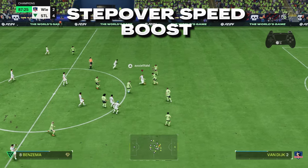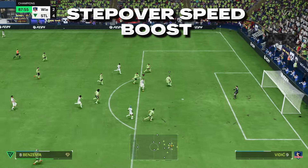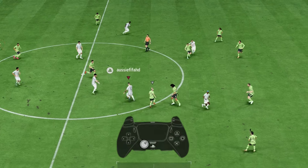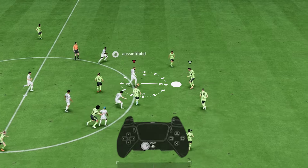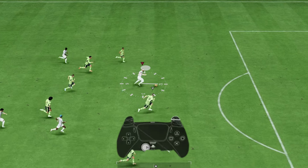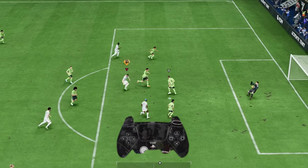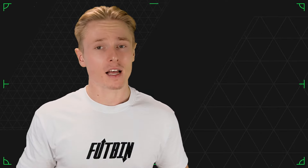First up, the step over speed boost. To perform this, you want to take the right analog stick of your controller and point it to the front of where the player is facing — that would be a 12 o'clock angle. You then want to rotate either clockwise or anti-clockwise around to the side of where the player is facing on the pitch, and he'll perform a step over.